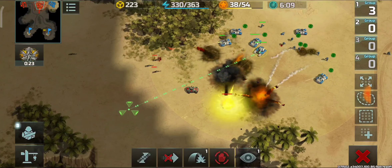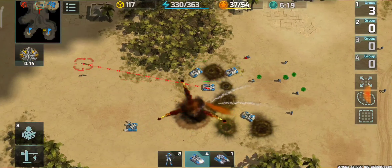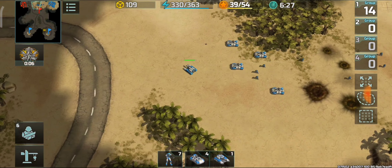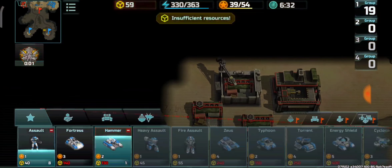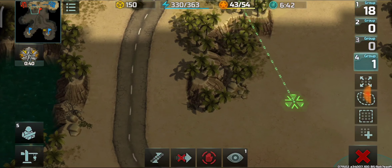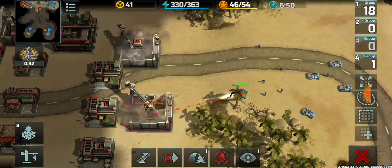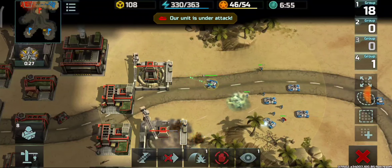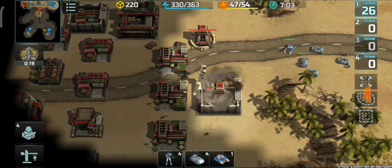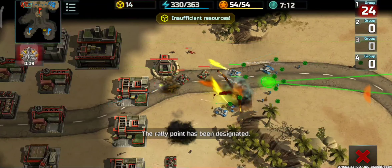The battle continues. He is producing porcupines, armadillos, and a lot of snipers. These snipers keep attacking my assault infantry and killing most of them. However, the fortresses have a huge amount of armor so they're able to withstand the fire from those snipers.